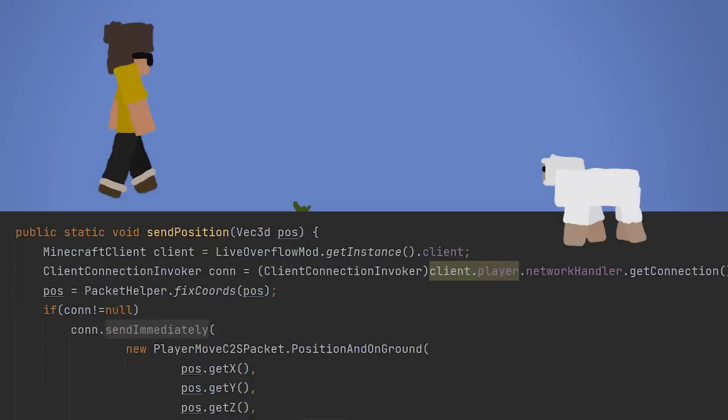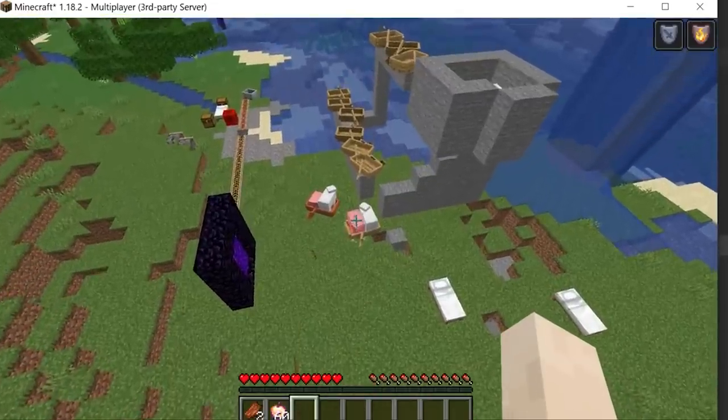Because I send these packets directly using a client connection in Fabric and to access the send-immediately packet function, you don't see anything. I send the packets in the background, so in the game it just looks normal. Pretty neat.